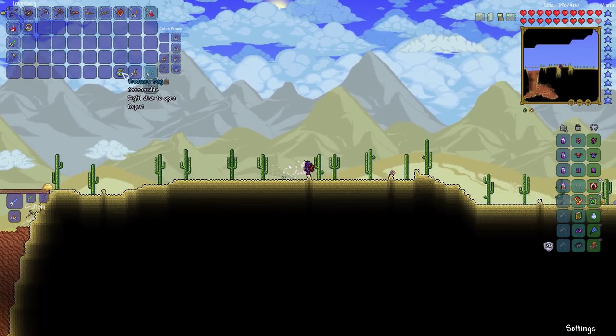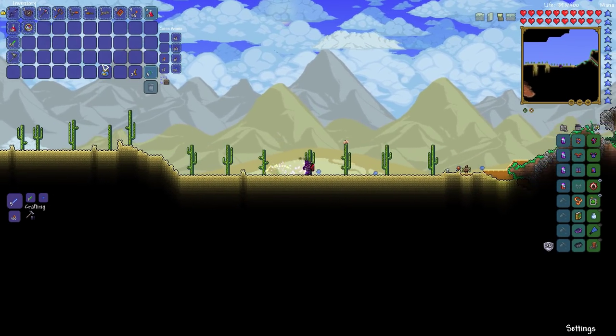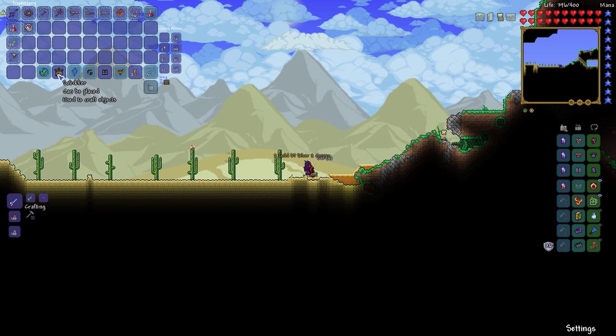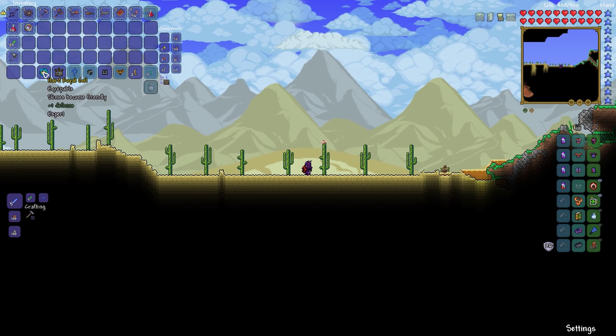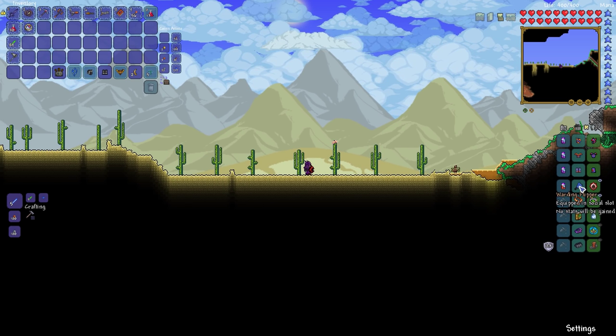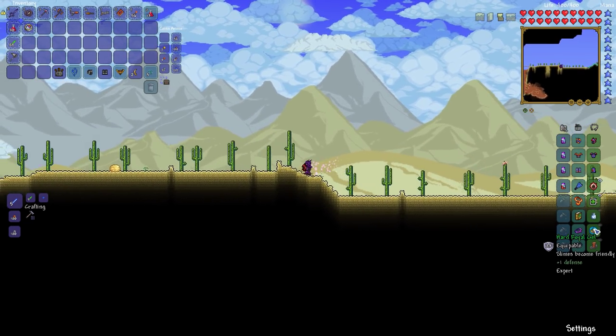We got a treasure bag from the King Slime — I believe that we can get a mount. Let's see what's in it. Solidifier — what is that? Hard oil gel. Slime... awesome. We are going to equip that right up there. That is awesome — slimes become friendly!